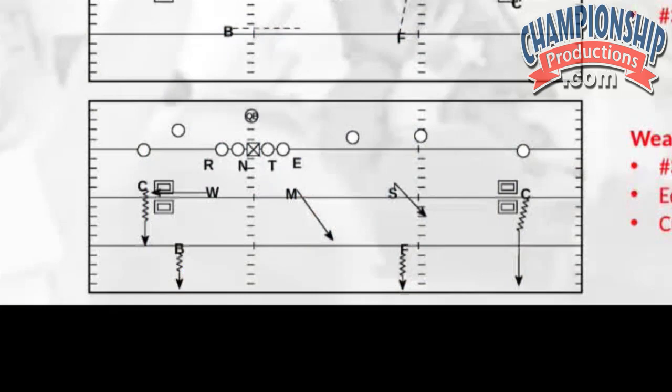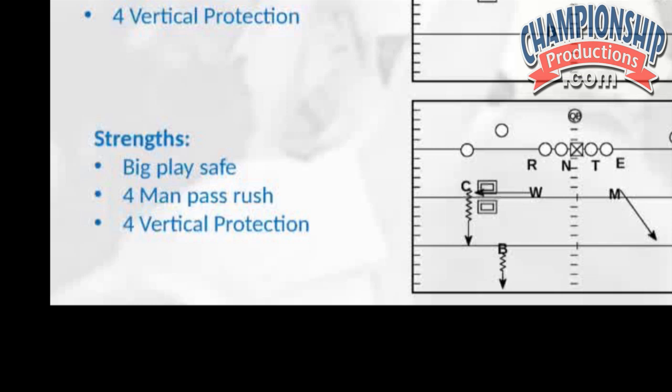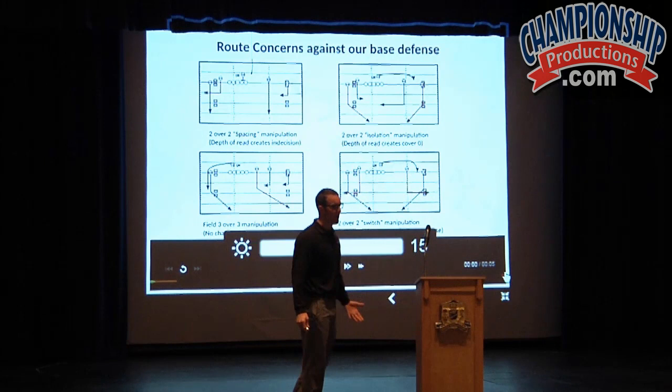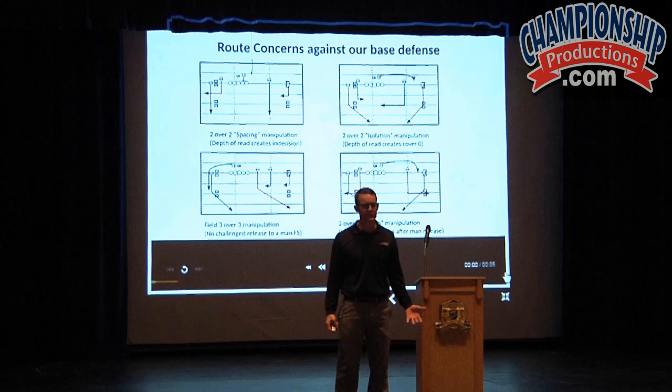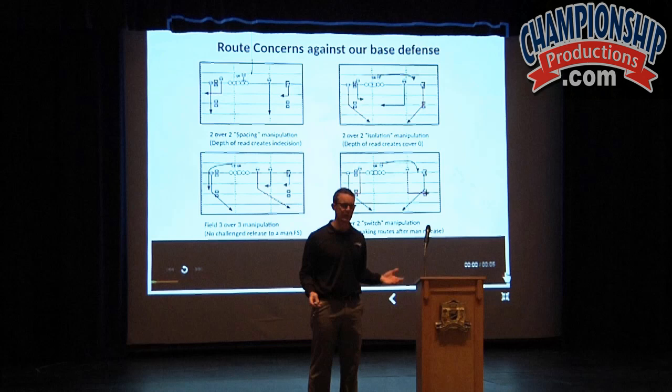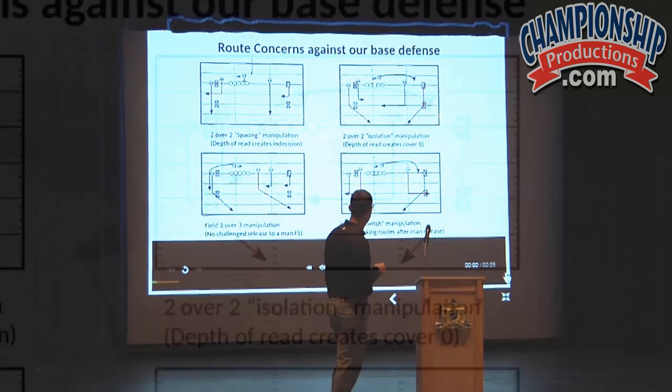The base way we play empty is just to drop out into quarters, which is extremely safe. The weakness of it was we didn't have players that could challenge the releases of the number three receiver and the number two receiver accordingly. More specifically, how we played coverage, we were having issues with route concepts that you see back here behind me — specifically to this two over two side, what we call spacing manipulation: sending one person vertical, sending another person inside or outside. It was difficult to defend in our base cover four, based upon the leverage we would play with the corner and the drop of an inside backer.